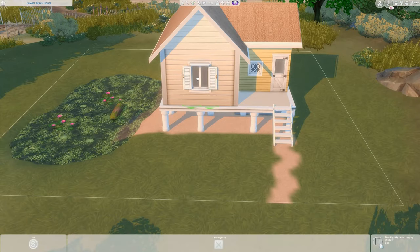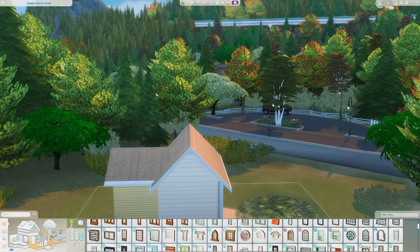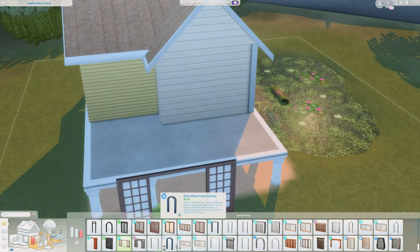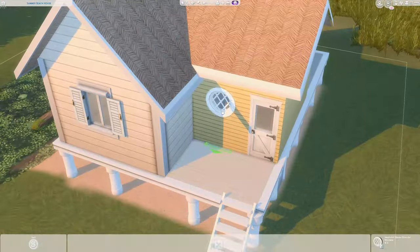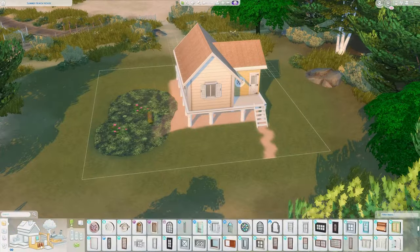My personal favourite part of the house has to be the living room space. It's very open plan so the kitchen and the living room are kind of connected. I didn't actually place a dining table anywhere because I imagine that your sims would eat outside, so I did place a little deck area outside.